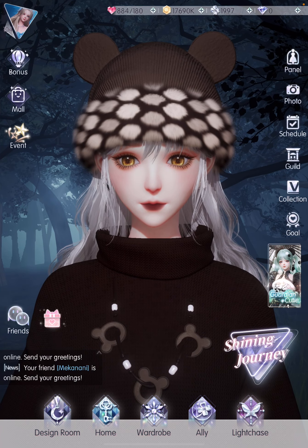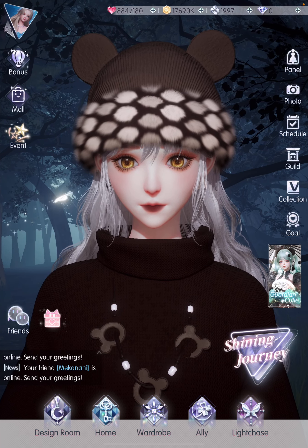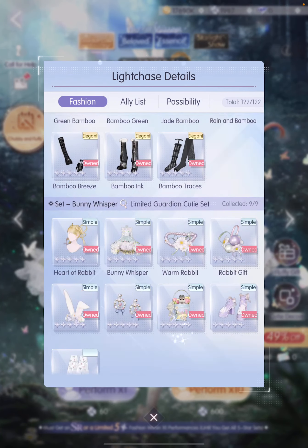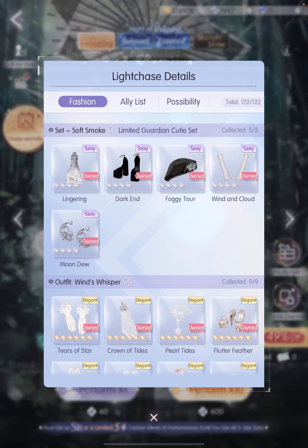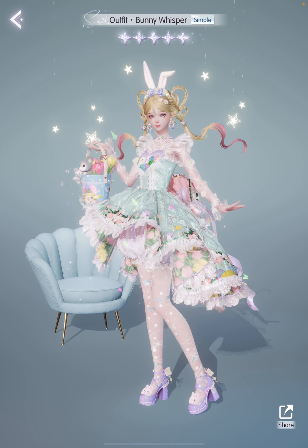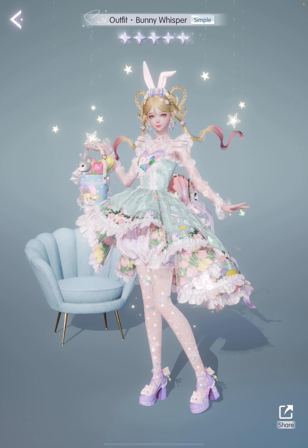Hey guys, it's LaCille. Welcome back to my channel. Today I'm going to show you 4 ways you can style the really cute 5-star bunny whisper set that you can get in the Garden Cutie Light Chase in my makeover. This is one of the 5-star sets that you have a chance of getting if you pull for this light chase, and I got this in 140 pulls. This is how it looks originally and I think it's super cute especially the bunny in the bucket, and I've had so much fun playing around with the colors and mixing it up with other items.